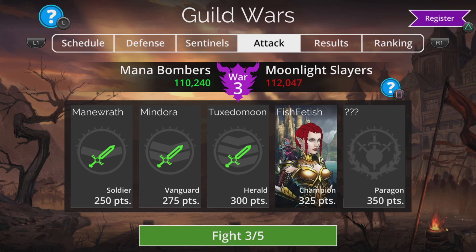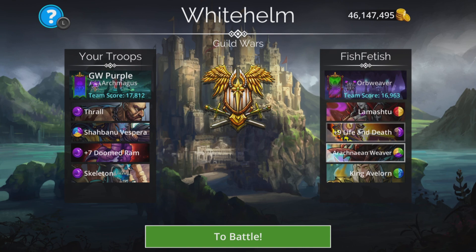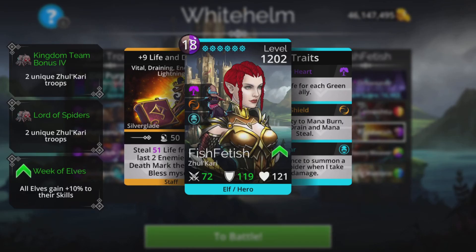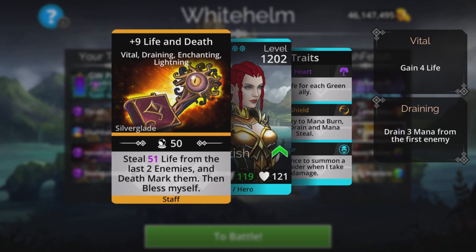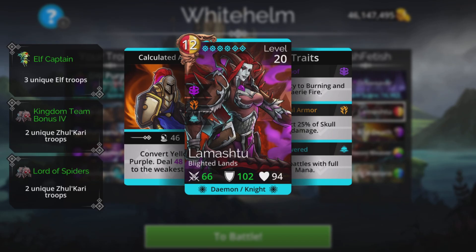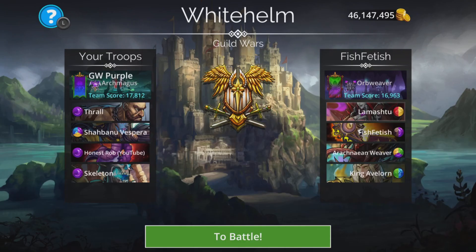Next fight is against Fish Fetish — interesting name. Lash to Life and Death, Iraqlian Weaver, King Avalon. A bit of a classic Life and Death Iraqlian Weaver team here. King Evelorn is going to give the elves a 50% start so these two are starting with half their mana, which is really really nice for them — a really good true damage combination.